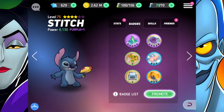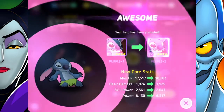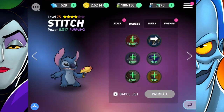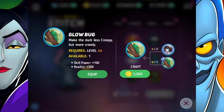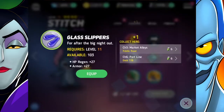Today I'm going to work on Stitch a little bit more. Stitch is kind of my favorite hero, so I wanted to make sure I work on him. I'm going to go ahead and promote him — Stitch is now purple 2, so he's got awesome new core stats. I'm pretty happy about that, and I actually have a whole bunch of stuff that I can already equip on him.